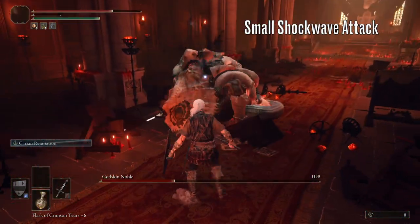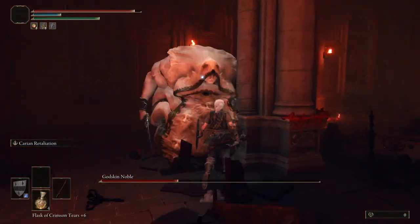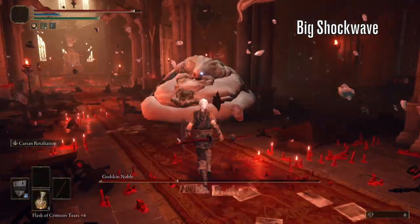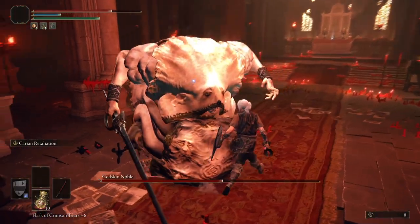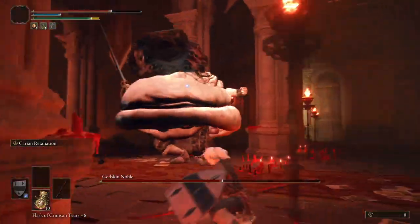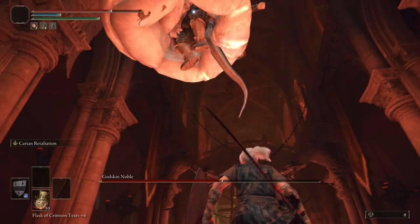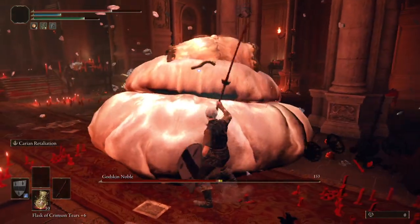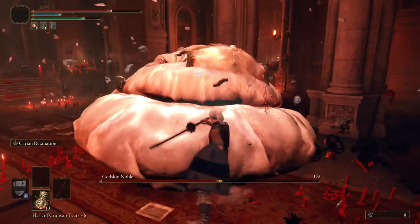Now for his phase 2 attacks, the only combo you really want to watch out for is this quick shockwave attack followed by his massive jumping shockwave attack. For the smaller attack, you can get yourself out of range or just iframe it with a roll. For the bigger slam attack, you want to time your dodge for just here, when you see him reach the highest point in his jump. When you're comfortable with the timing, I'd actually recommend rolling into this attack, as you can use his recovery as an opportunity to get some extra damage in.